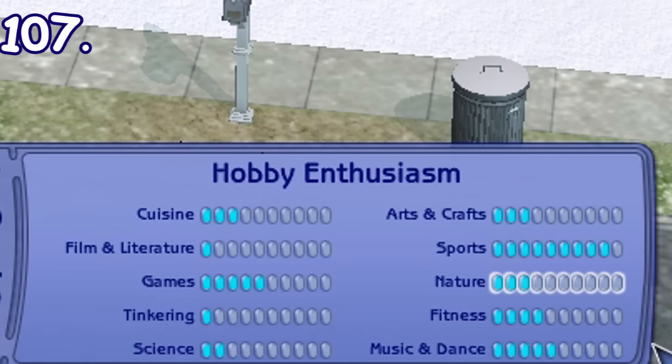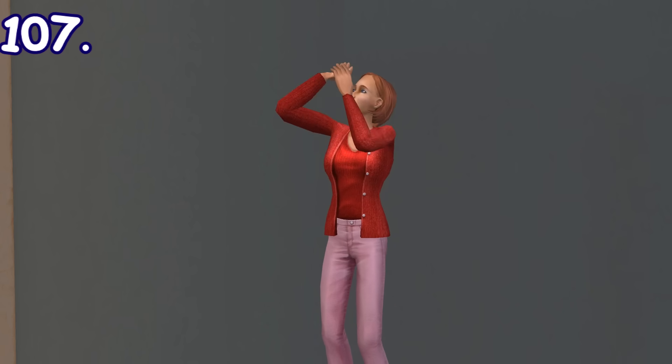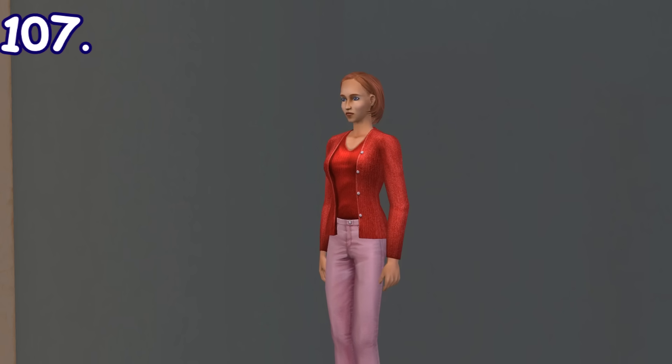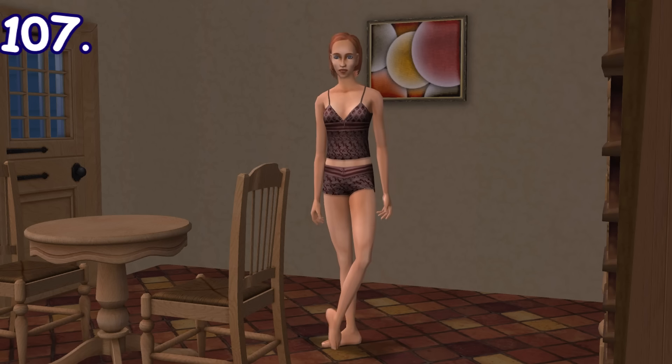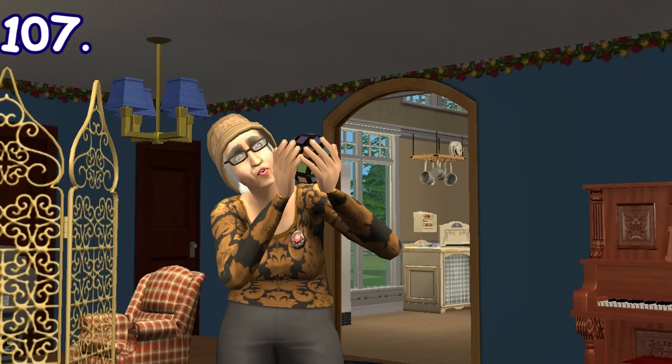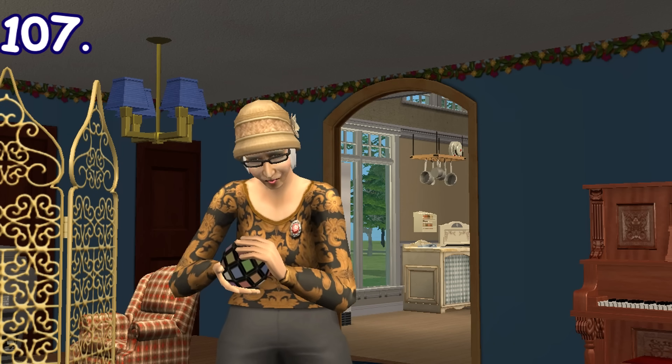If you have Sims 2 Free Time and have several points in some hobbies, you might notice sims having new idle animations. Sims with the sports hobby might do a basketball shoot hand gesture. Sims with the music and dance hobby might whistle or perform ballet moves. Sims with the science hobby might play with a puzzle cube, etc.